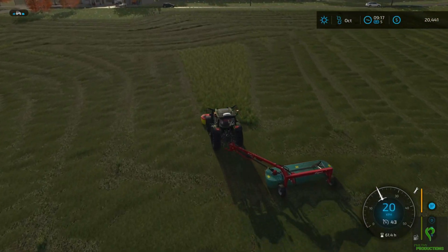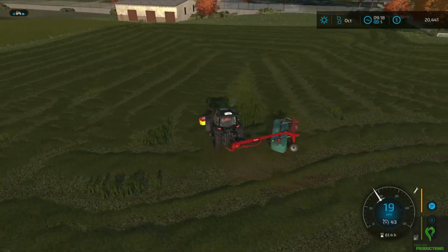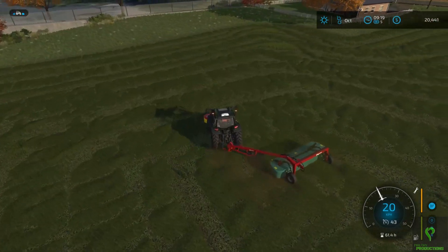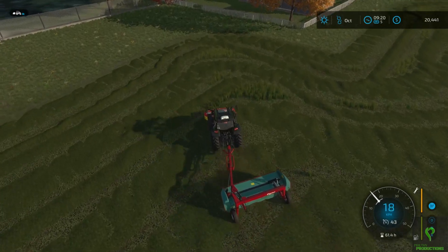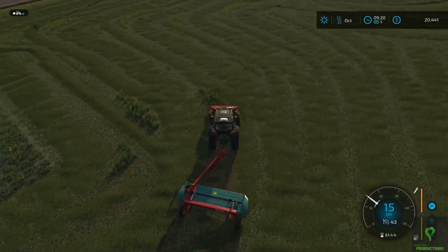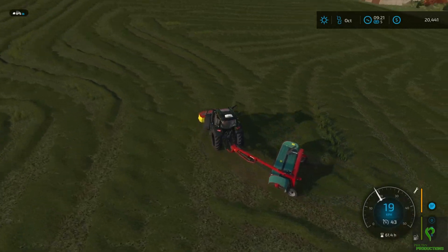Here we are coming back in. We're just going to go through and collect some of the random one-off pieces and make this a bit better. The idea behind doing contracts like this is that you're setting yourself up to make some income on top of the contract, because there will be extra bales, and in that scenario any extra goes right into your pocket.